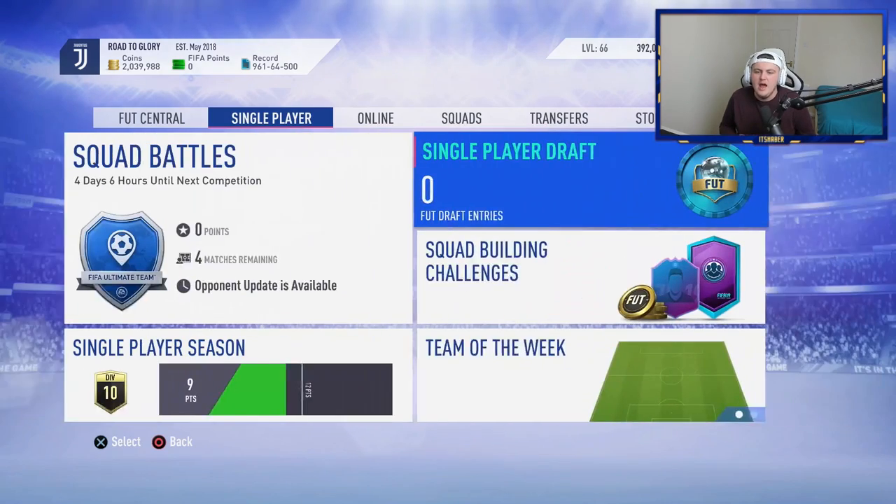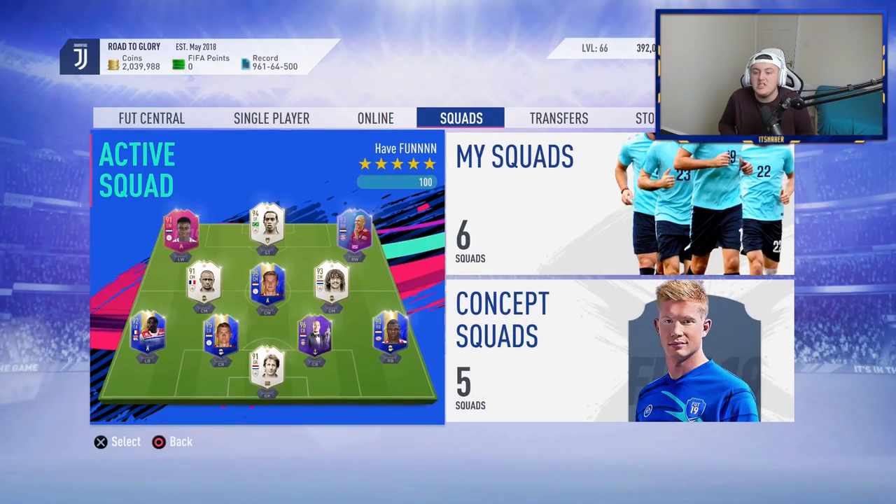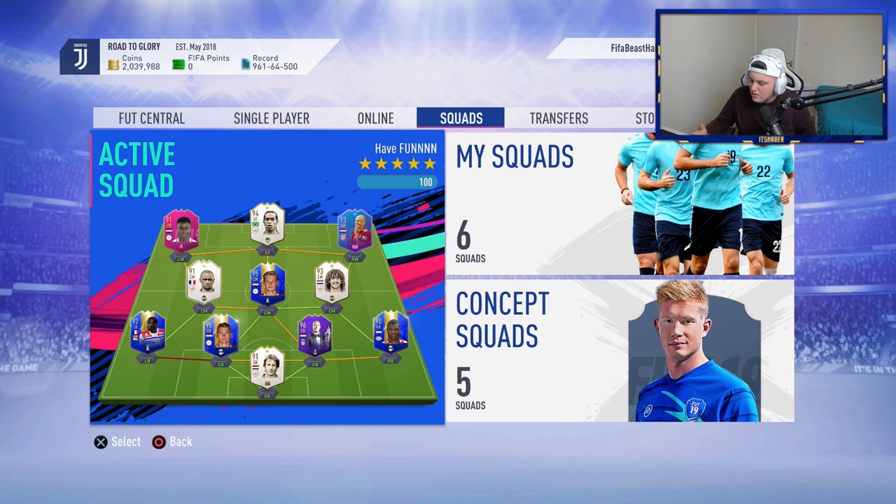The tradable 84-plus requires an 83-rated squad while the untradable 81-plus requires only an 81-rated squad. The tradable one guarantees you a walkout in every single pack because every 84-rated-plus Team of the Week is a walkout. So that's pretty dope. Let's go ahead and open some up and see if we can get ourselves some decent pulls.